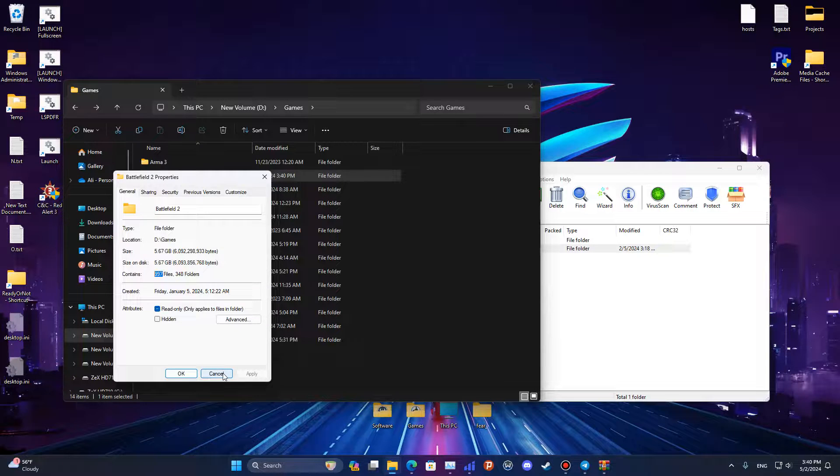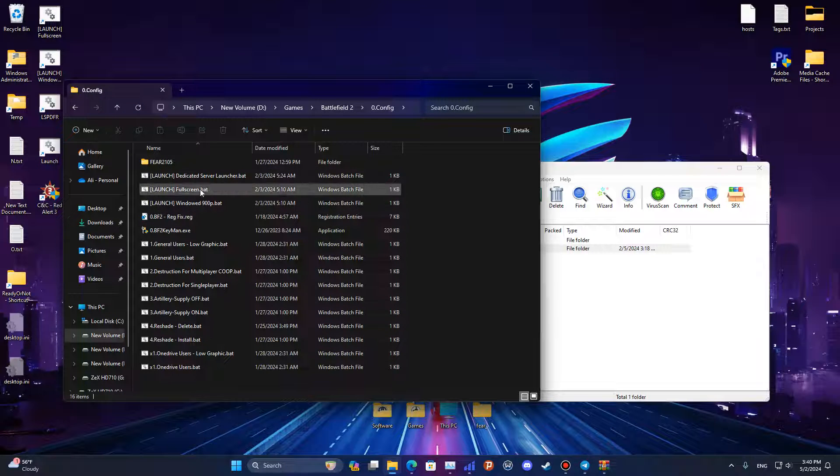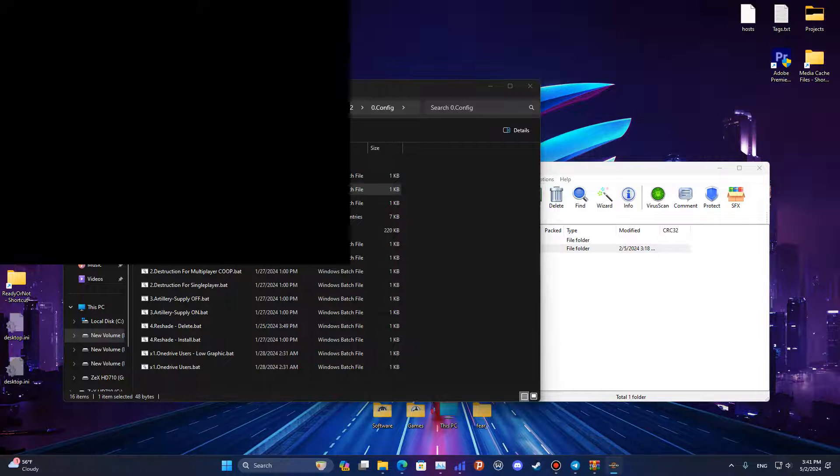Next, go to the 0.config folder, press launch to launch the game, and test it with a map to see if it works or not.